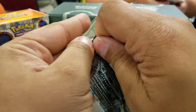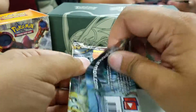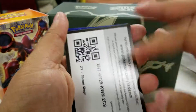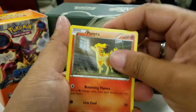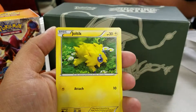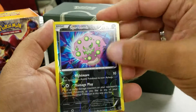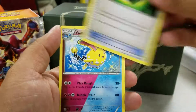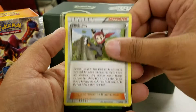The first pack is... okay, here's the code card. Let's see what we get. We have a Hoopa, Rufflet, Larvesta, Joltik, Tangela, Spiritomb. Reverse. Our rare is an Armaldo. We have a Greedy Dice, Azumarill, Shiny Ninja Boy.